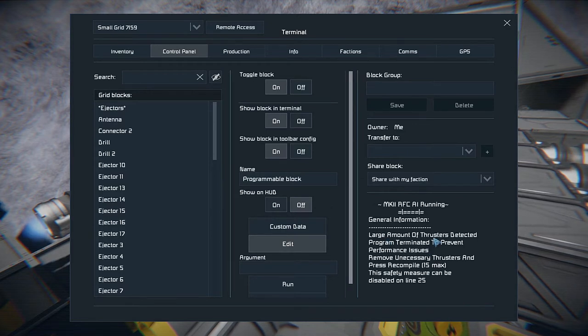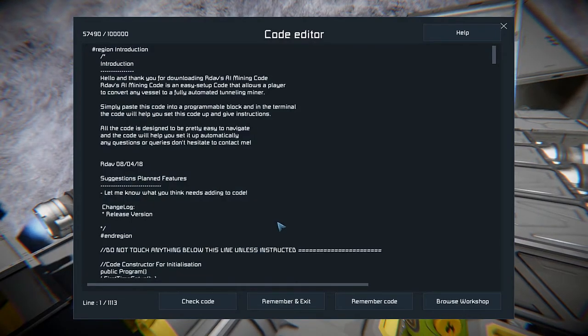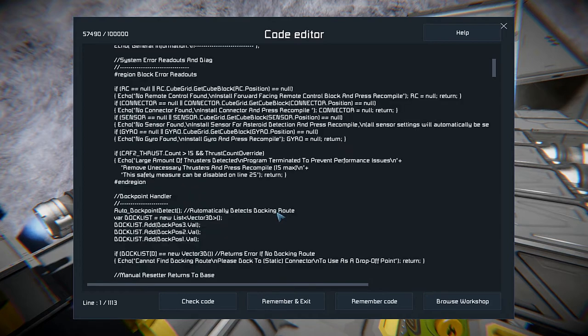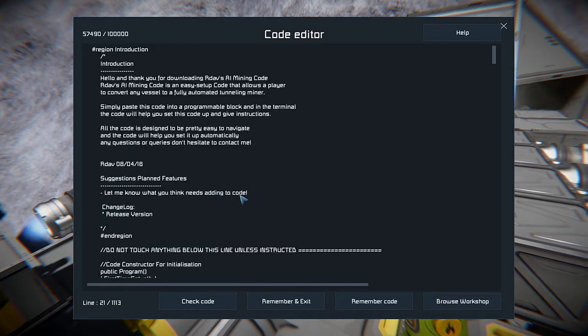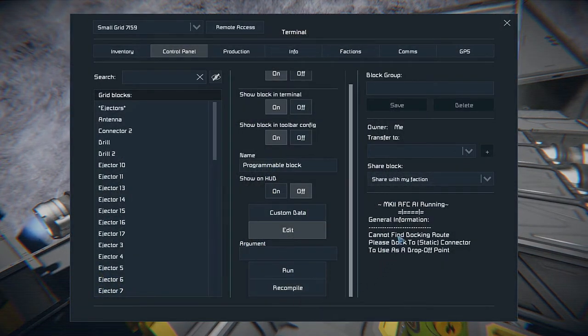A large amount of thrusters detected — program terminated to prevent performance issues. Remove unnecessary thrusters and press recompile. That's where it says 15 is the maximum number of thrusters, which is just not going to work for us. I was in here earlier and the limit number is in here somewhere. Here we go — thrust count override — and we can just change that to false. Remember and exit. Now it is happy, even though it thinks we probably have too many thrusters.